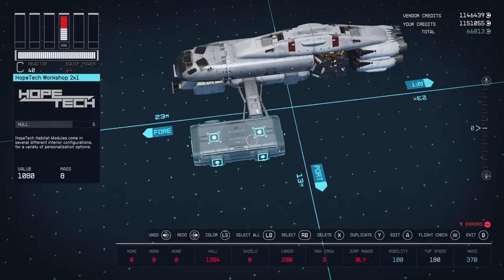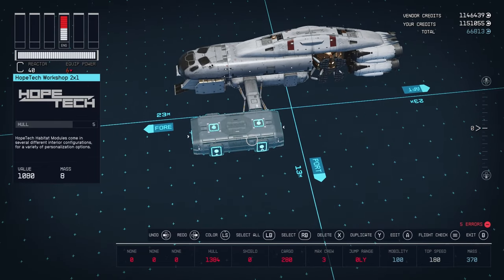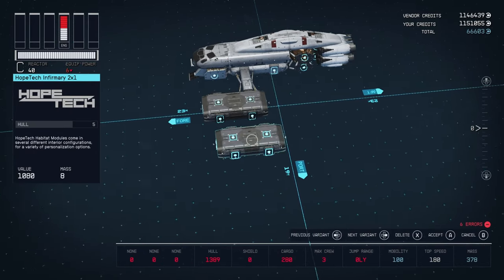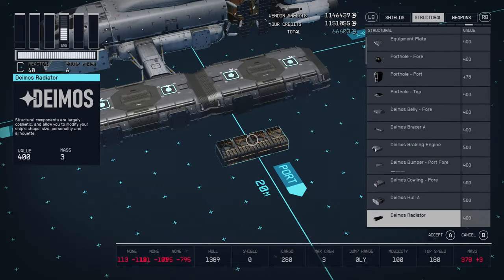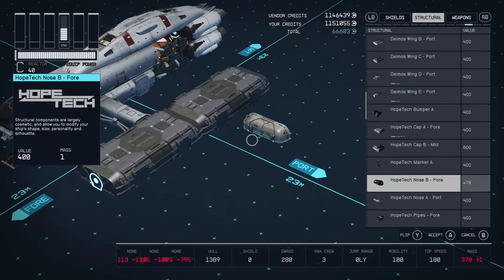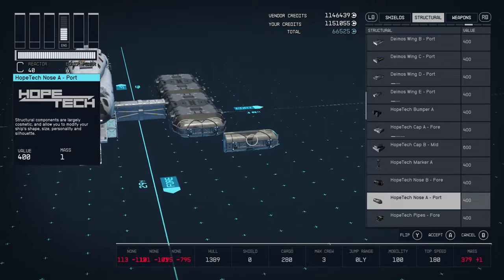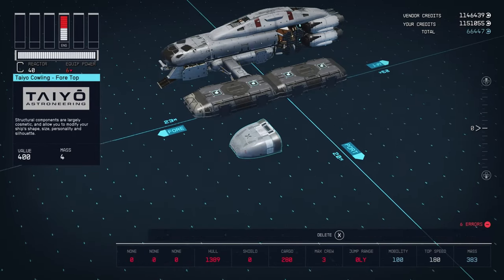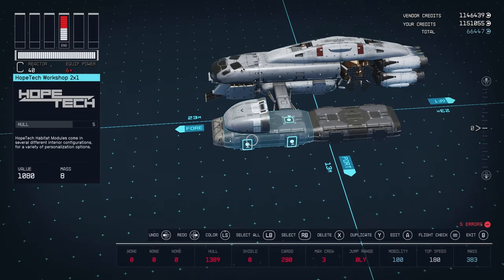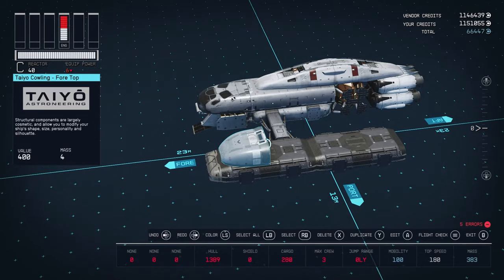Our next HABs will be HopeTech 2x1s. First, we're going to add the workshop, snapping it to the back attachment point where it connects to the cross passage. Behind the workshop, we're going to add a HopeTech infirmary. We're going to add a HopeTech nose onto the front side of this fuselage — be careful, there is another nose with a squared-off end; we want the one that's rounded on both sides. Next, we'll add a Taiyo cowling placed on top of the front snap of the HopeTech workshop to keep the symmetry with our cockpit.